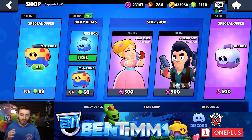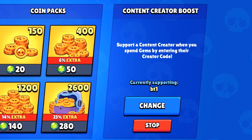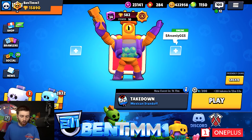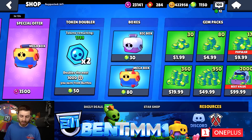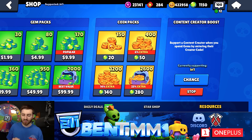To get to it, click on the shop and scroll all the way to the right and you'll see the content creator boost. The easy way is to click the shop, hit Resources on the bottom, and do one scroll — either way it'll get you there. The creator boost program is a free way to support your creator when you are buying gems. It doesn't increase your costs at all — it literally doesn't change anything you do.